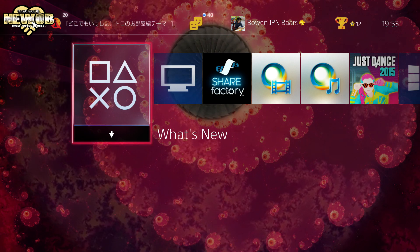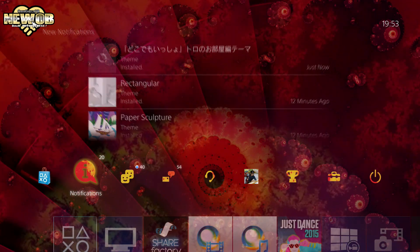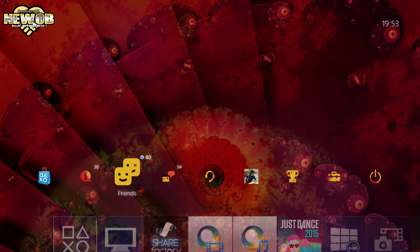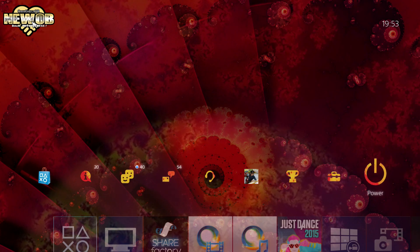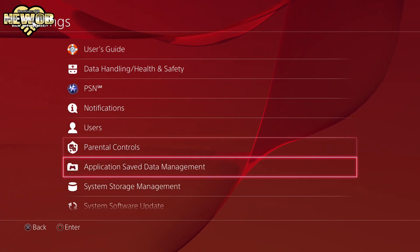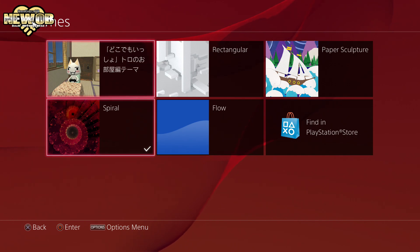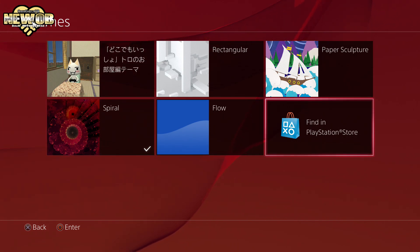Pretty nice — different background, different music. The thumbnails have changed as well, pretty awesome. If you go in here, the screen goes red. Let's go back to themes. We've looked at Spiral. Of course you can go straight to the PlayStation Store — let's see if it finds anything new.